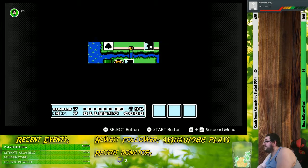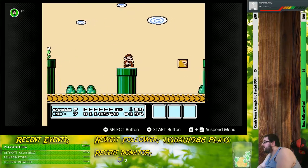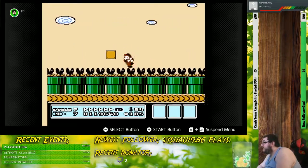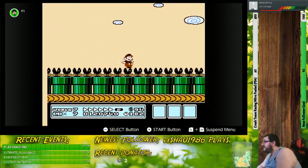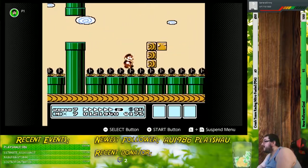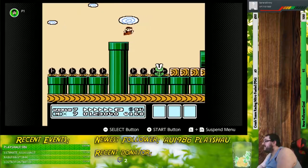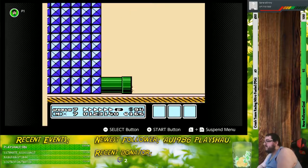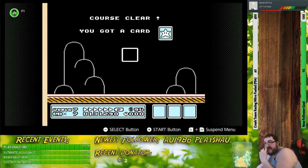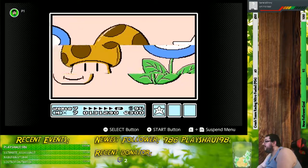I guess the regular mushroom will do just fine. In this level, you have to maintain the invincibility Starman throughout the entirety of the stage. There are several blocks hidden throughout the stage where you can grab another Starman. But you have to move fast — you can't get stuck on very many walls. If you do, unfortunately you're going to die. Short and sweet, but damn, can it be stressful.